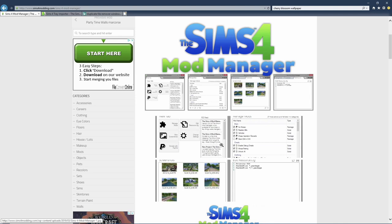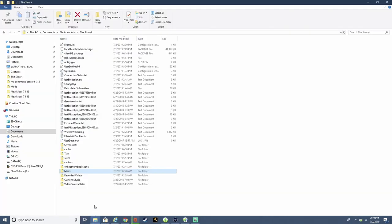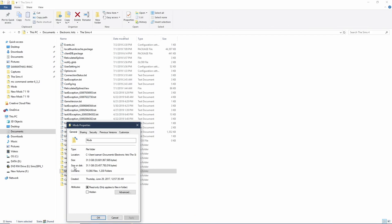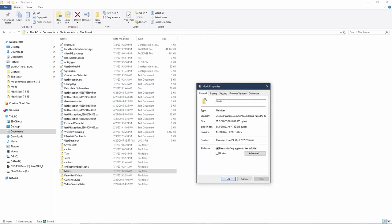Hi guys, Samantha here, welcome back to my channel. Today I'll be showing you guys how I clean out my custom content folder in The Sims 4 and a little bit of how I organize it. I am totally behind right now with my custom content folder — it's gotten to the point where I've gotten a bit lazy and it's also gotten a bit bloated. I currently have 31.1 gigabytes of mods. I know this isn't like the most grandiose mod folder ever — I know people that have a lot more — but for me this is quite a bit.